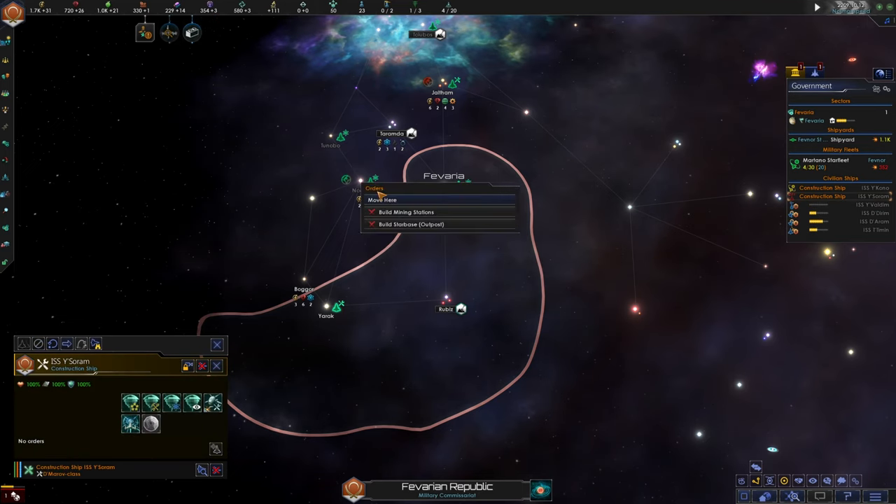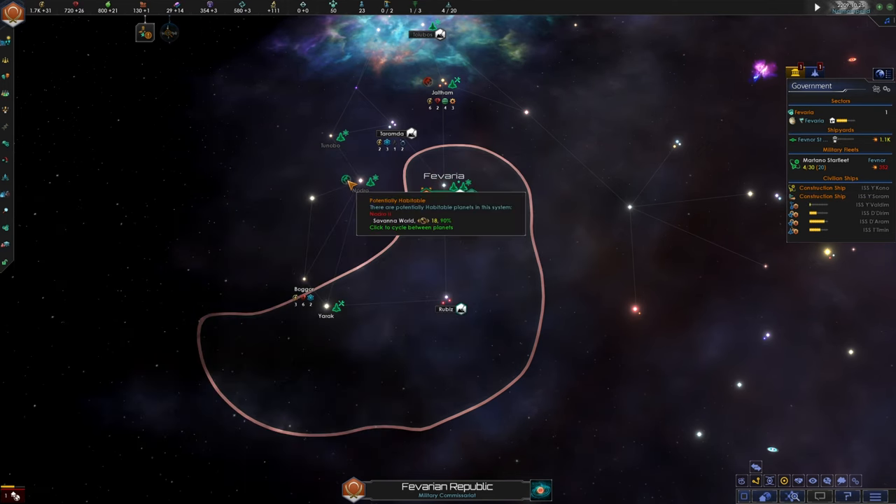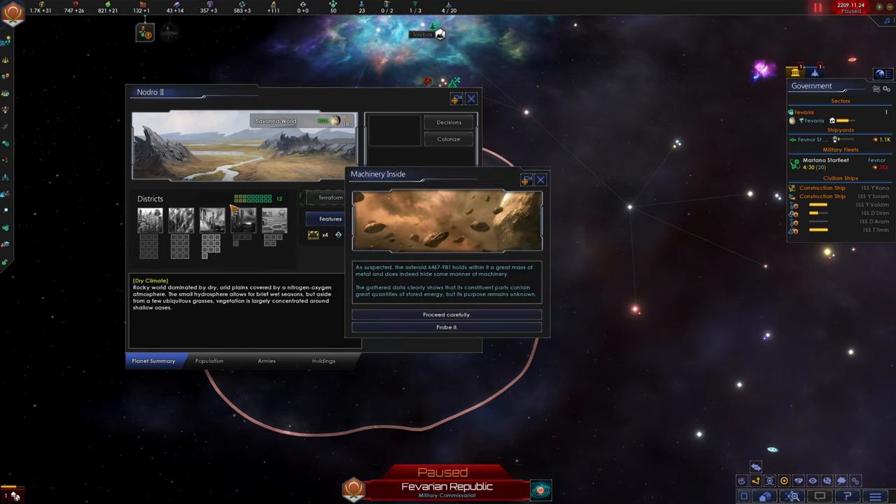Let's get this construction ship moving and queue up our colony ship, then check out our new planet. No rare deposits and it looks like we have plenty of energy districts and a moderate amount of food and minerals. Maybe we'll make this a generator world or a factory world.